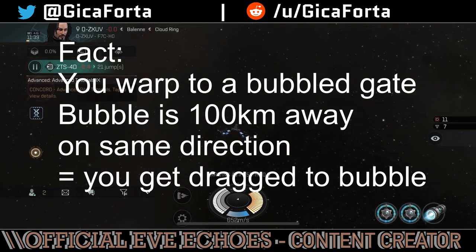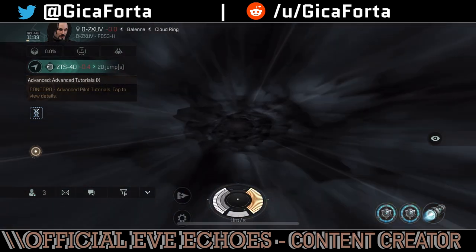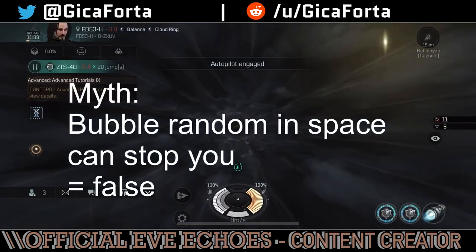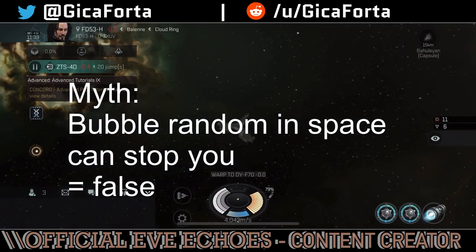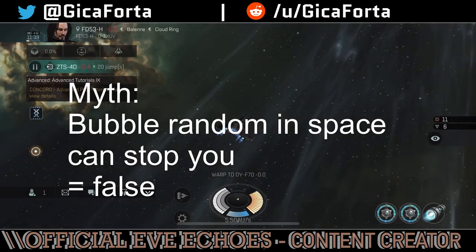Fact: If there's a bubble placed in your direction of warping 100 kilometers after the gate — behind the gate — you'll get dragged to the bubble and land on its edge, 100 kilometers away from the gate.